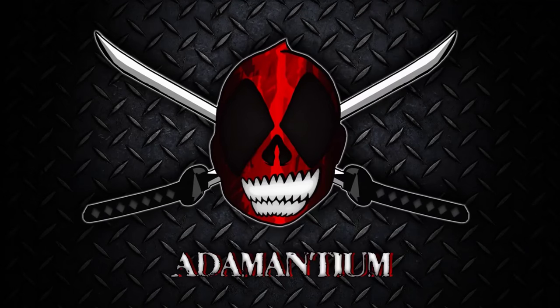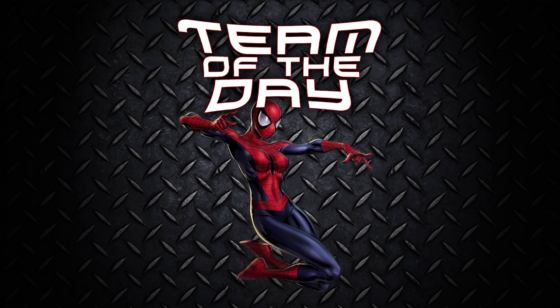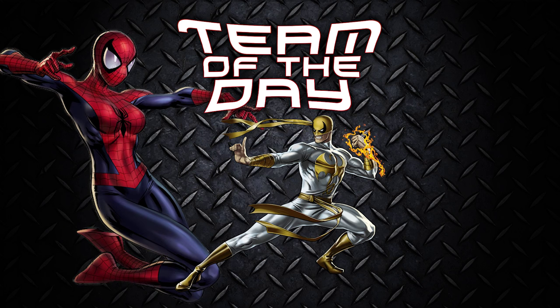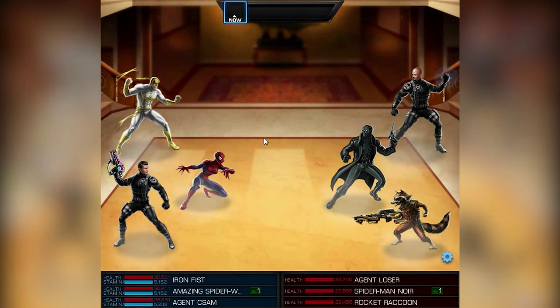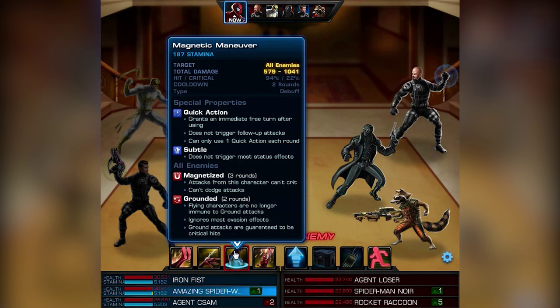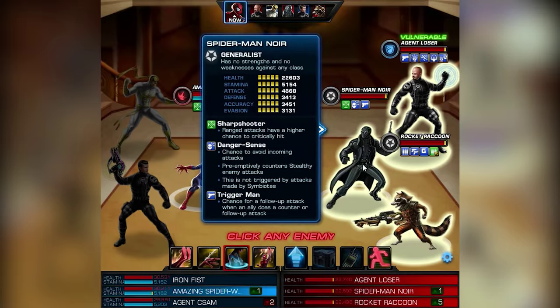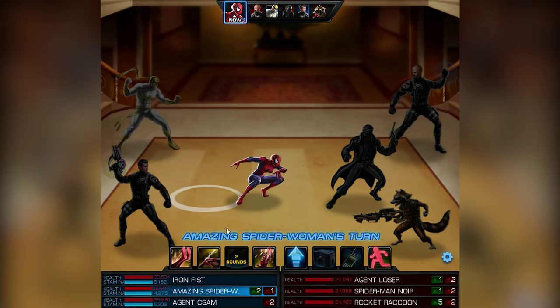ClickSkills at Manchu Mercenaries presents the Team of the Day number two. This time it's Amazing Spider-Woman and Heroic Age Iron Fist. What can they do in PvP? Let's see — very exciting. We fight against Spider-Man, Rocket Raccoon, and that's a very famous team. Of course, you want to start with a level six Magnetic Maneuver.